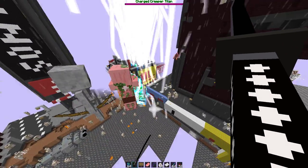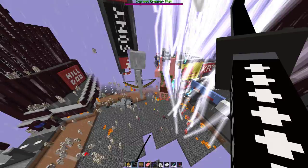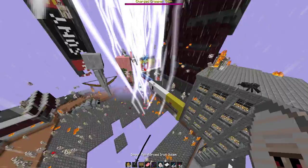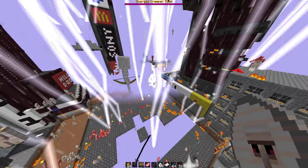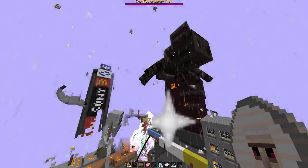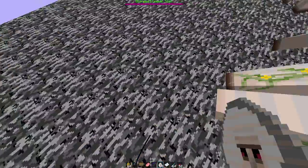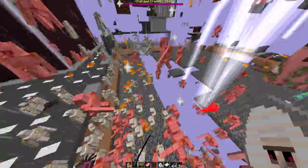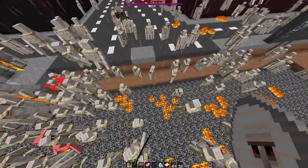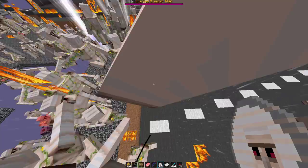Look at that - that's insane amounts of thunder coming right out of the Charged Creeper Titan. He causes massive thunderstorms in his area, even more intense than the ones caused by the Kraken from Ore Spawn. This guy is literally electricity embodied. Dude, all the golems are just getting destroyed right now. I'm having to spawn more - oh my god, they just all got flung right back into the void. They didn't even last a second.